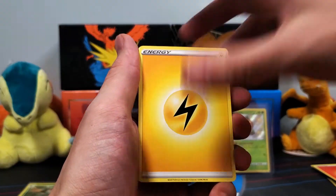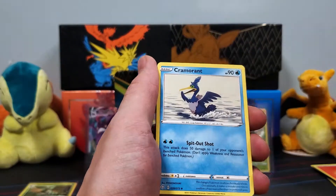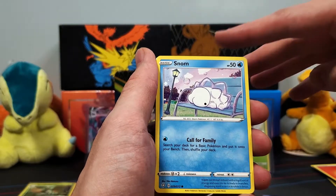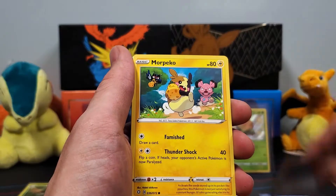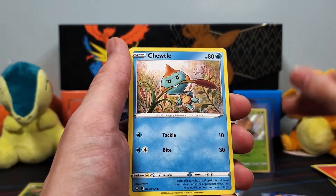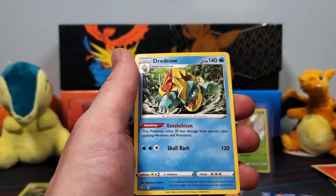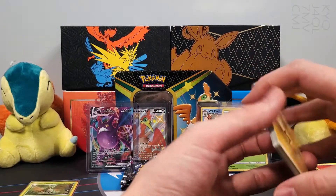Alright guys, pack number three. We'll kick it off with a Lightning Energy. We've got a Rotom, Cramorant, a Snow Butt again, Eevee. A Chuddle. Ball Guy. No Shiny here guys. And a Drednaw.